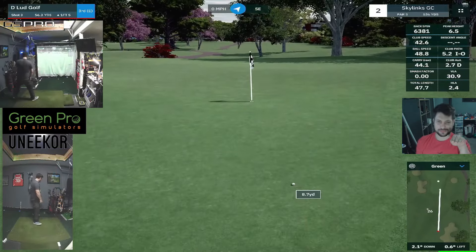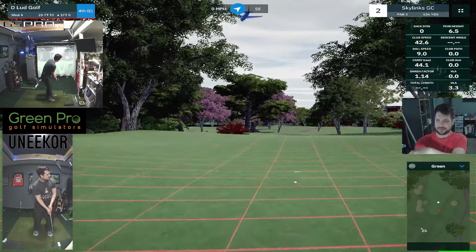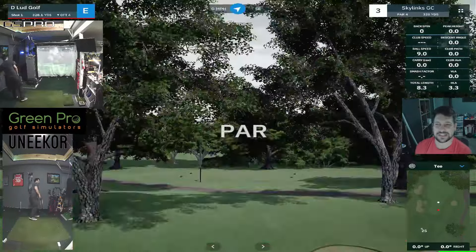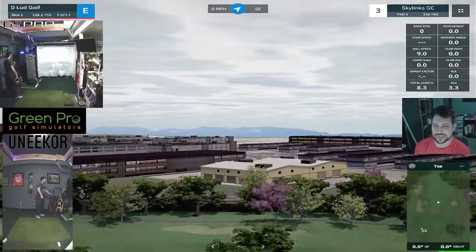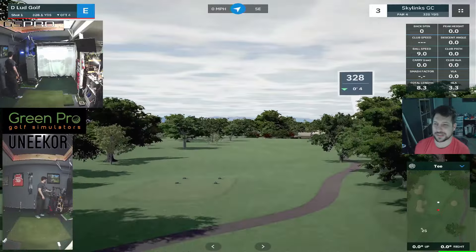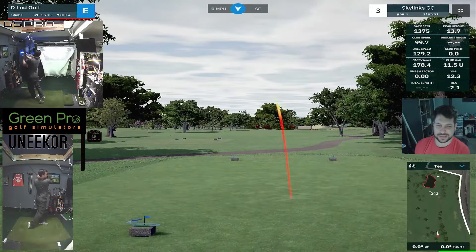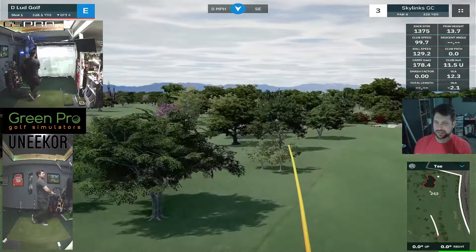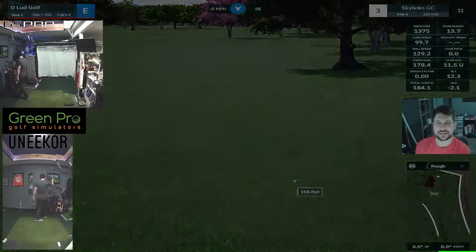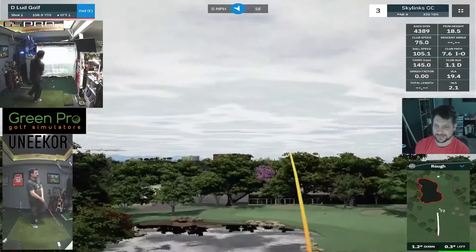Not just flat par 4, flat par 5, flat par 4, 3, 5. Like some courses — certainly municipal courses — usually just don't hit the mark when it comes to layout and uniqueness. You can see on the mini map, this one does follow a similar layout. It's got to fit in a city block, but it has a lot of good features.